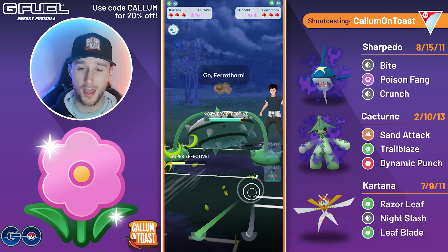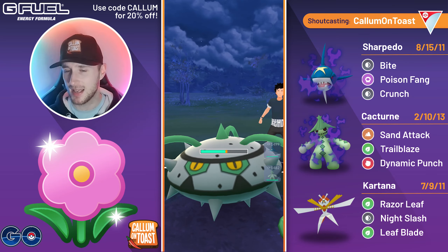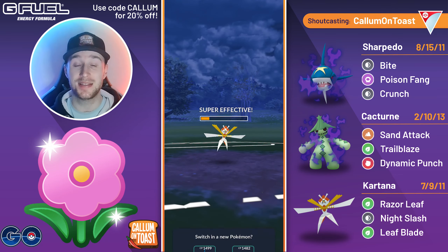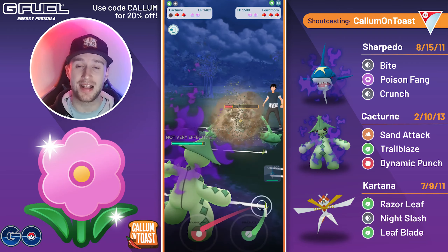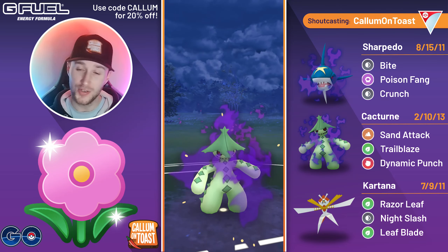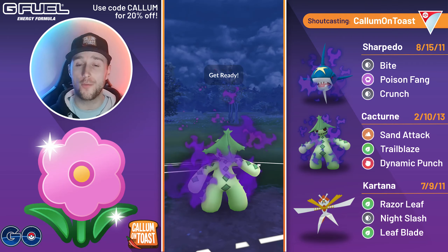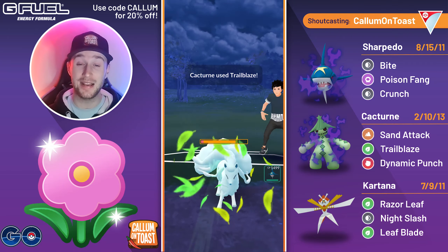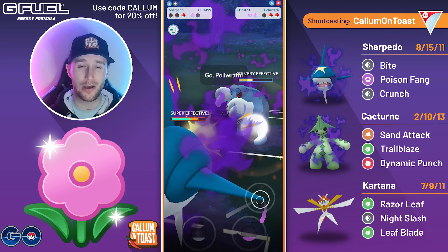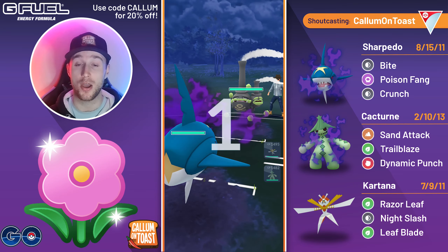Into the next game, leading into a Shadow Feraligatr. I save-swap into Kartana, get a few Razor Leafs, but took way more damage from those Counters. The opponent doesn't throw straight away, which surprises me, but they're not taking much damage so they farm to over 100 energy — very unnecessary. Power Whip takes me out. I come in with Shadow Cacturn; they farm to nearly 100 energy again and go for Flash Cannon. I play it safe and go for Trailblaze — it boosts my attack and KOs. The opponent comes in with Alolan Ninetales — I go for another Trailblaze, possibly should have gone for Dynamic Punch. Trailblaze goes unshielded and deals huge damage. I no-shield their move, but the opponent fully Counter farms down my Sharpedo in about four or five hits, and we lose that game.